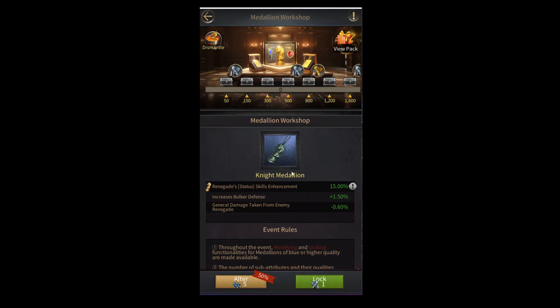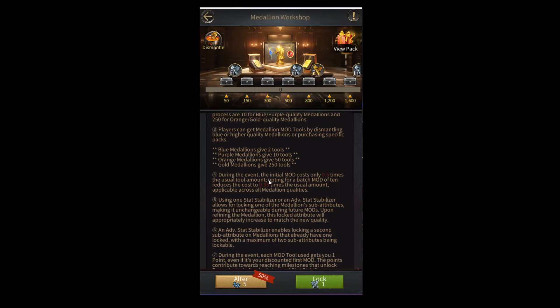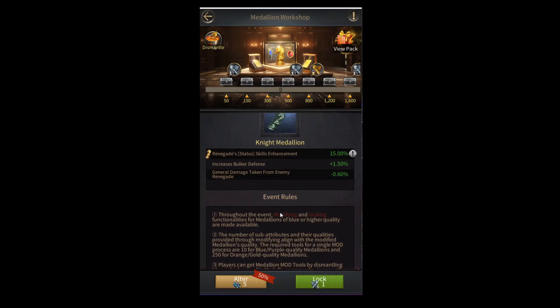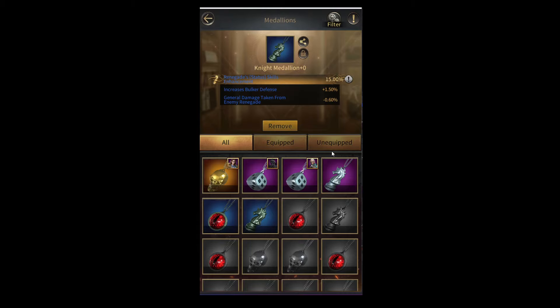This is for modifying blue and purple quality medallions. Both blue and purple quality medallions only cost five mod tools to alter, and keep in mind this is the cost of the first modification. During the event, the first modification gives you a 50% discount, so without the discount the cost would be 10 mod tools. If you do 10 modifications at a time, you'll get a 5% discount on all of those 10 modifications.